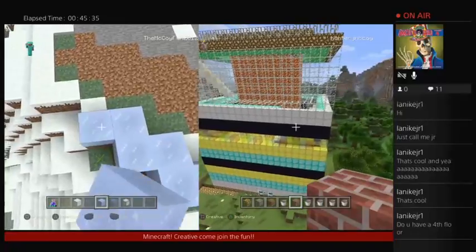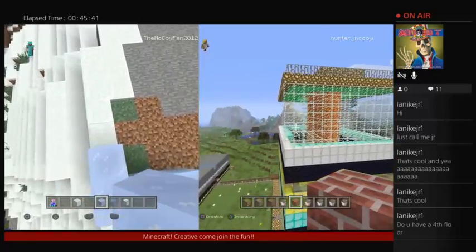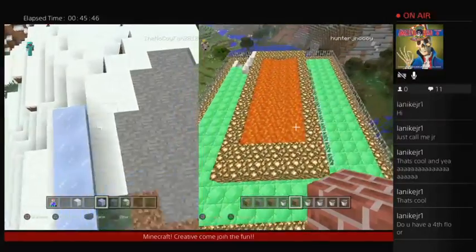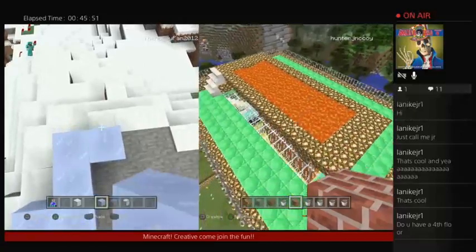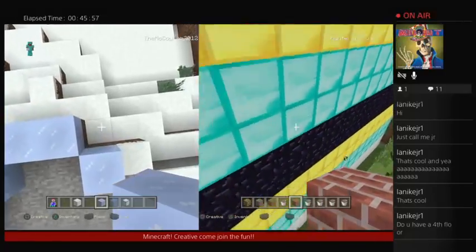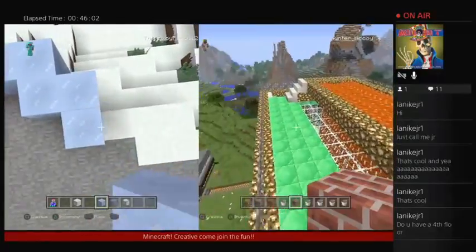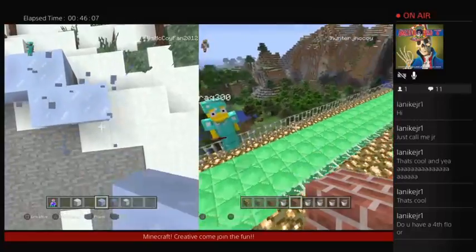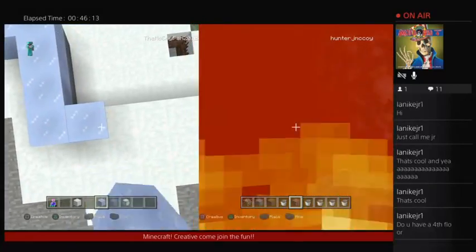I don't have a fourth floor right now — I'm building a basement to go with it. I might add another floor, but for the most part, this is what I've got. I'm taking comments on what I should put in the basement. A couple people gave me some ideas, like putting a science lab underneath, which I thought was pretty cool.